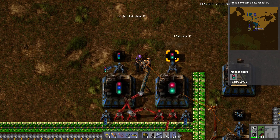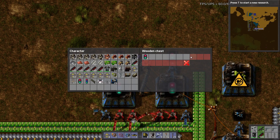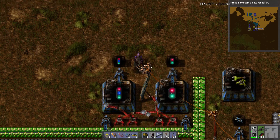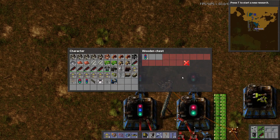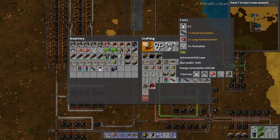My inventory's a mess. These I'm going to limit to about that much, and the chain signals I'm going to limit to like three stacks. So those will get crafting. I need to make some trains.